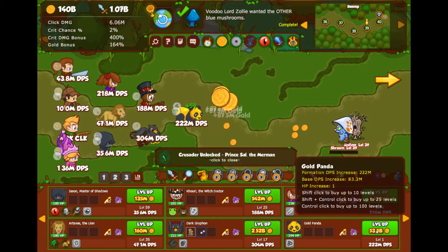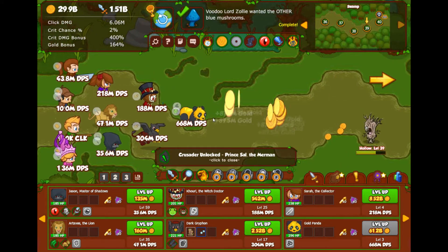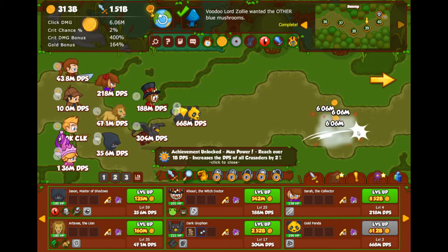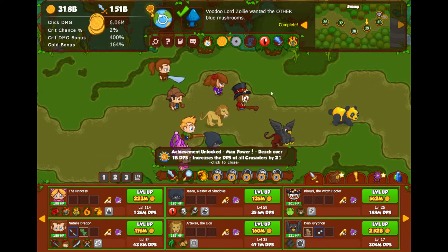I have lots of DeLorean boosts — I'm going to use another DeLorean boost so we can get the gold pad now. Got our gold pad up to 668 million. What's our combined DPS? Not sure, but it's pretty good. Click damage: 6 million. Doing not bad.